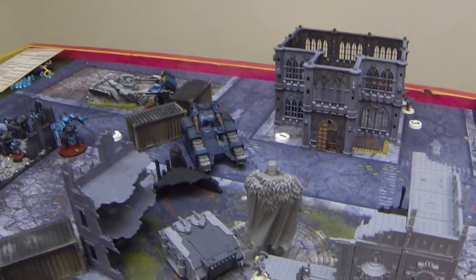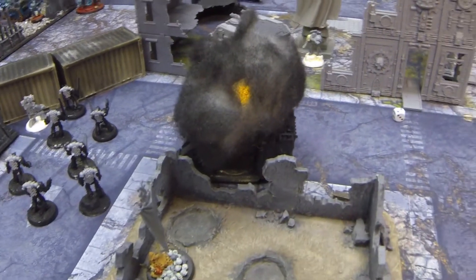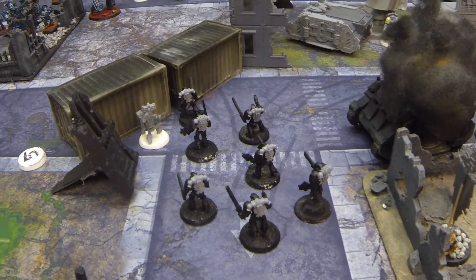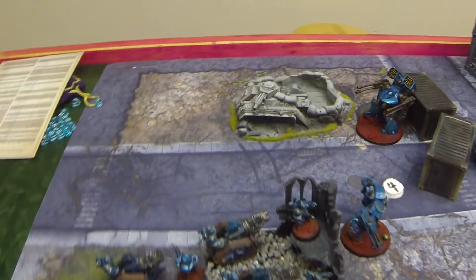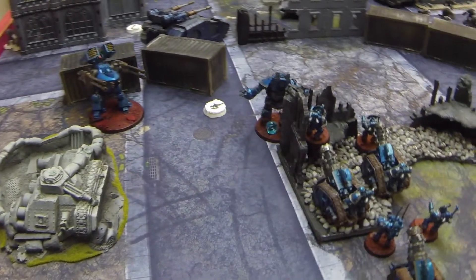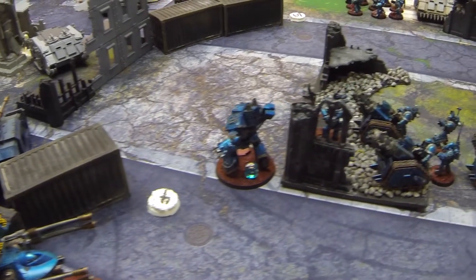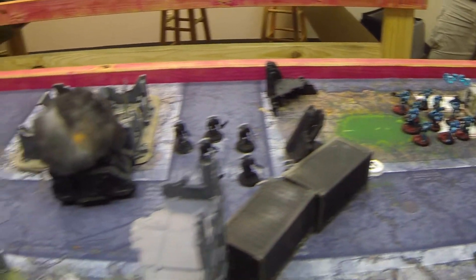So this was Jay's turn. He moved his Sicaran forward and lit up my Demolocles — he was not going to let me keep that plus-one to my reserve rolls. Because I had all my flyers waiting to come in. On top of that, the Master of the Signal gave him an orbital bombardment, and he just wiped that unit that was trying to take the Navigator.